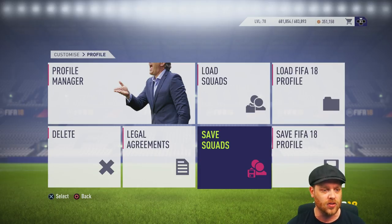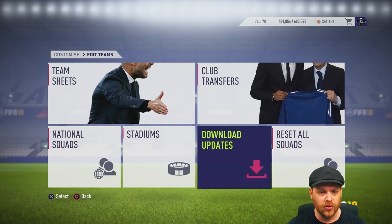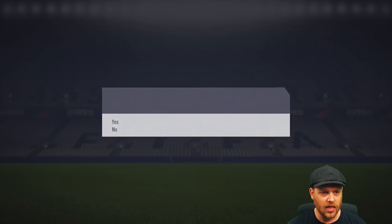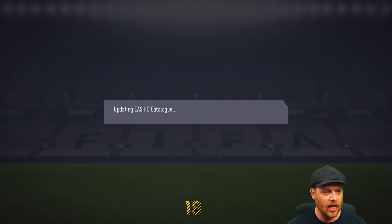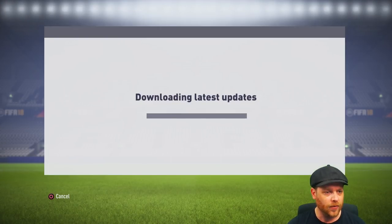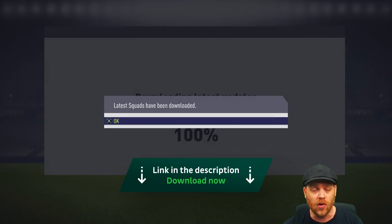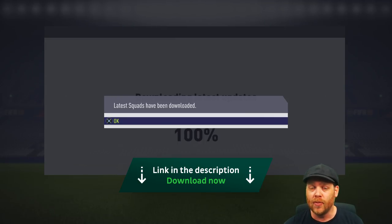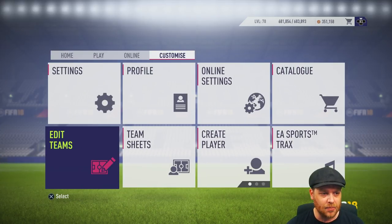Any changes you make now will be saved to that particular profile. Now back out and go across to Edit Teams — we're going to Reset All Squads. Now download the latest updates; this will give you the most up-to-date transfers that EA have put into the game. This is also giving you the most up-to-date transfers — you can check the OneFootball app if you're starting in January and EA hasn't updated yet.